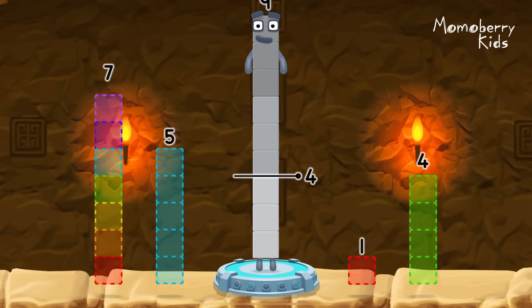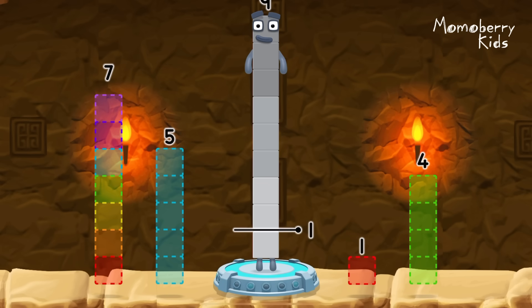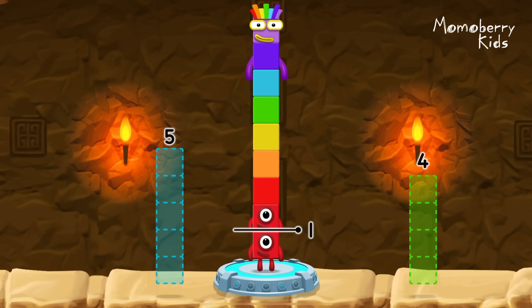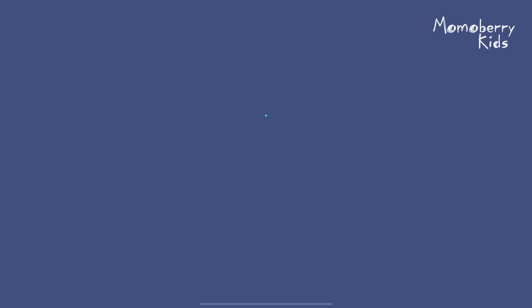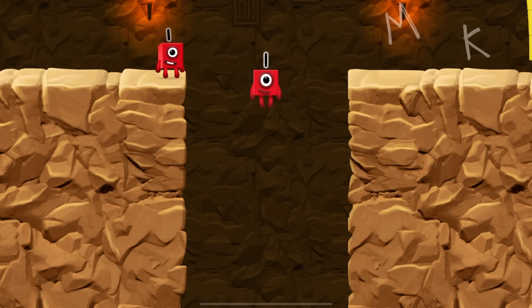Take number blocks away from nine to leave one. Seven, one — you solved it! Nine minus seven minus one equals one. Great!